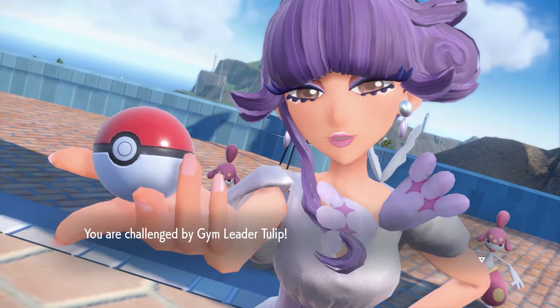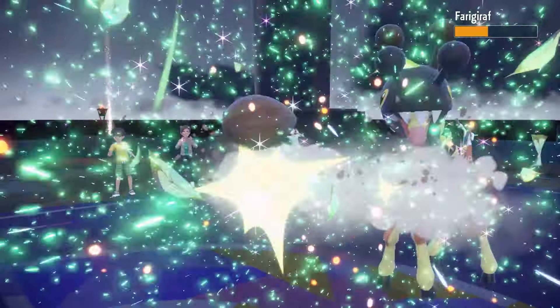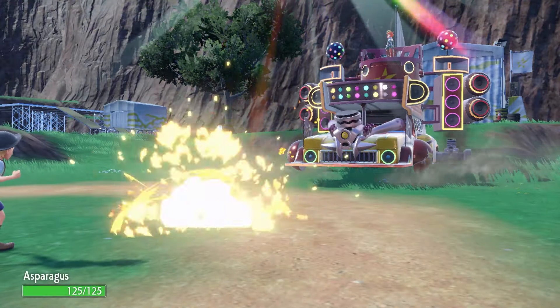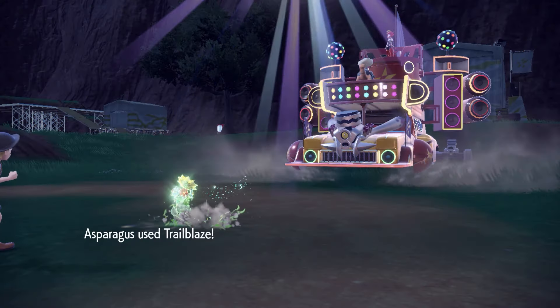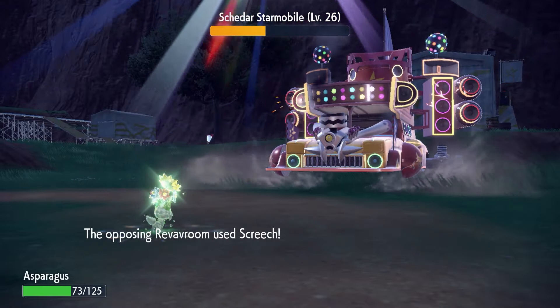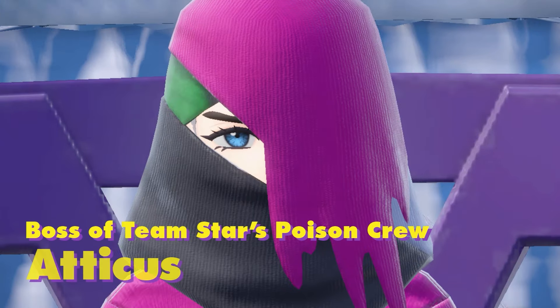Time for the Psychic Gym. We set up 2 Hone Claws against Farigiraf as it spammed Headbutt. This allowed us to sweep Tulip's team with Seed Bomb. Now, time to face the Fire Base. We started with a Charm so that Torkoal's Flame Wheel barely tickled Asparagusk. We then set up 2 Hone Claws, which allowed Trailblaze to one-shot Torkoal. Mela's Revavroom has Speed Boost, so I had Asparagusk use Trailblaze again — it did over half. Revavroom wasted its turn on Screech, so it went down the next turn.